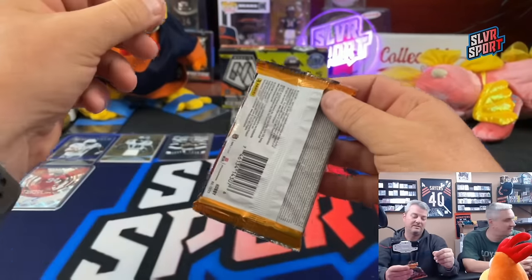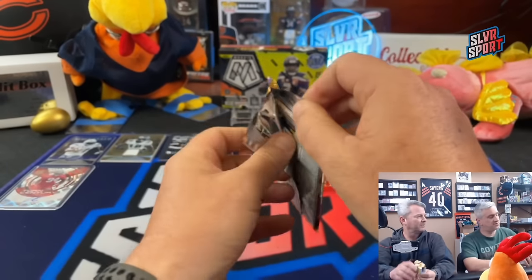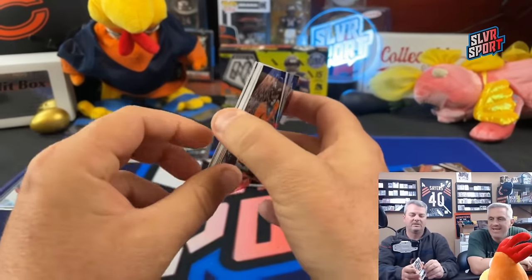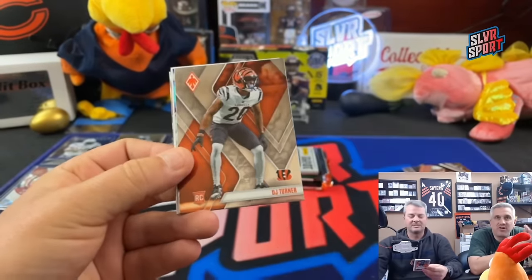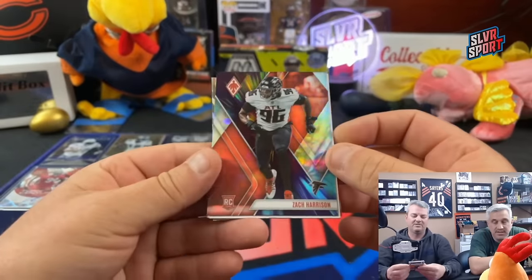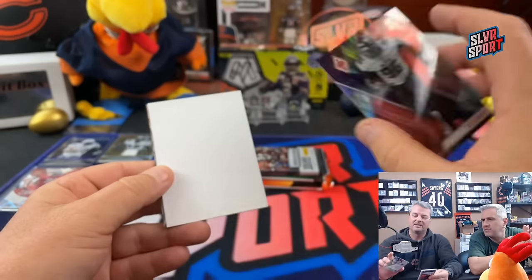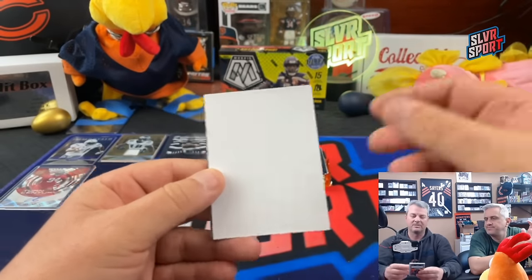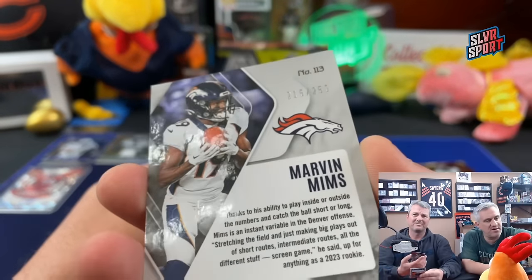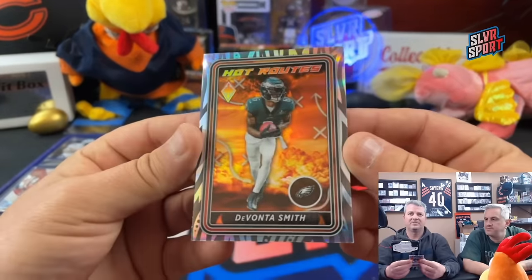Now we get to the Phoenix Hobby packs - both are hobby. We got a big blank, Hitbox Sports Cards advertisement card. Devontae Williams, DJ Turner. There's the Color Burst - one per box - Zach Harrison for the Falcons, a rookie. And a numbered Marvin Mims rookie out of 250, and a Devontae Smith silver hot route. No Phoenix Packers cards.